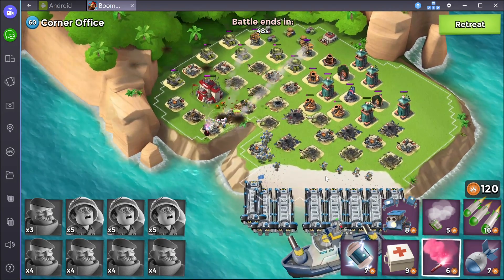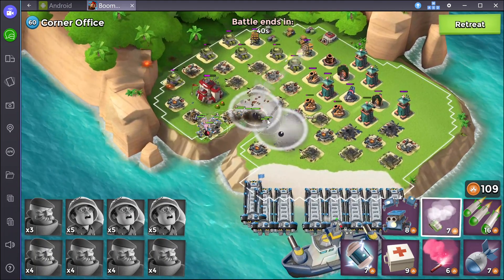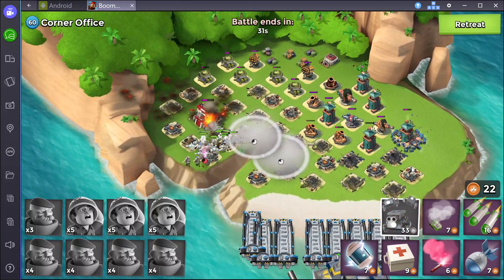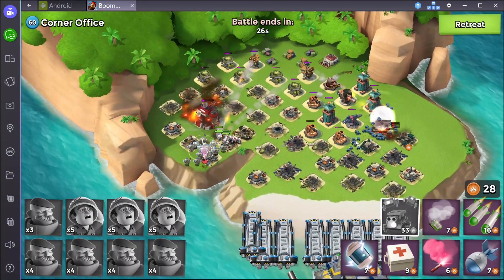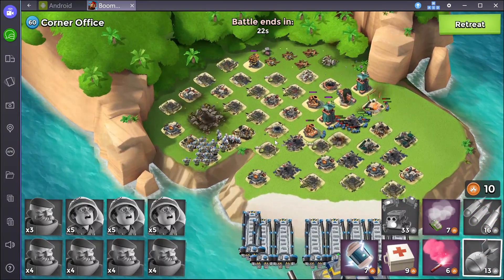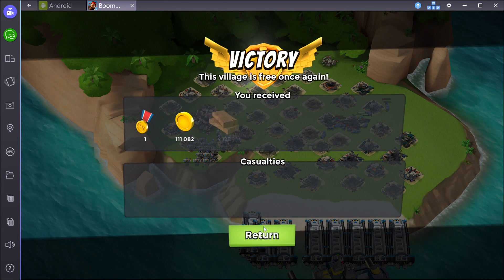Let's just finish this off — in about 48 seconds we should be able to take this. Smoke these guys in... a little too much damage going on. I have a lot of GB left so I'm just gonna release them all and let them take out whatever they can while they're wandering around. Let's GB this base and finish it. There you go — that's Corner Office finished! Thanks guys, I'm gonna post more videos on how to get grenadiers to zero-loss victories over NPC bases and maybe player bases too.